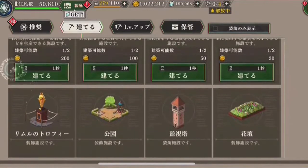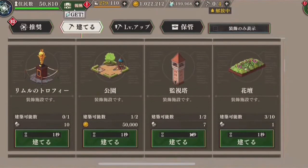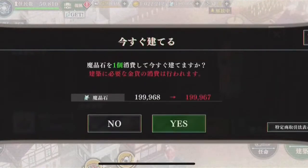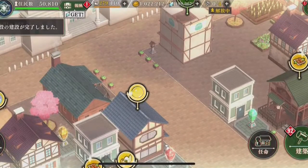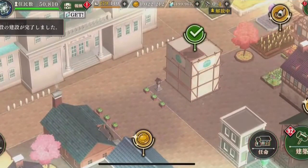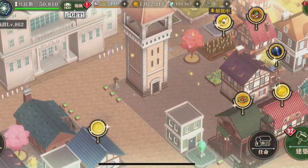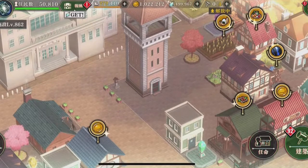You're able to customize your country however you want — you can put decorations, towers, trophies, whatever you feel like, as long as you have the resources to do so. For example, this building requires rocks to be made. And if you want to complete it faster, just like Clash of Clans or any other nation-building game, you need to use magic crystals to complete the construction in less time.